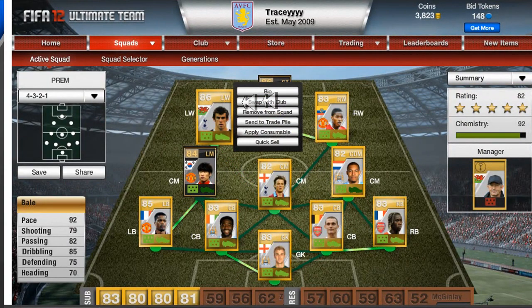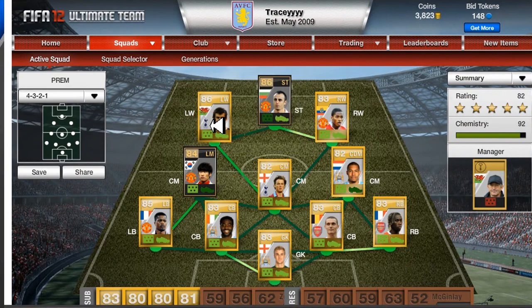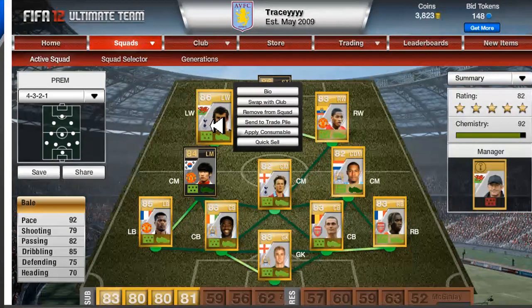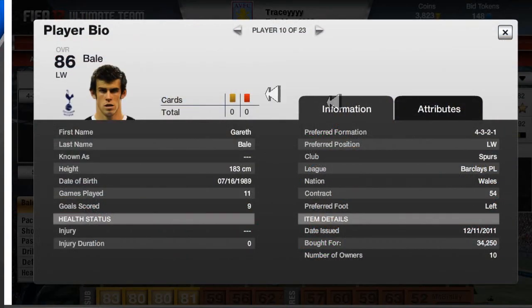On the left wing I have Gareth Bale from Tottenham — probably the best left winger in the Premier League. His pace is 92, shooting is 79, passing is 82, dribbling is 85. Overall he's a really good player, but he costs a lot — 34000 coins.